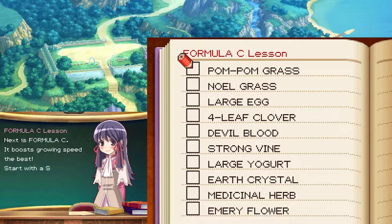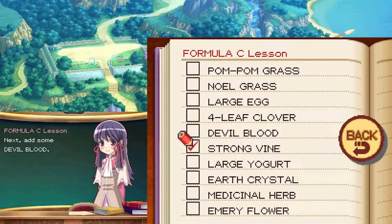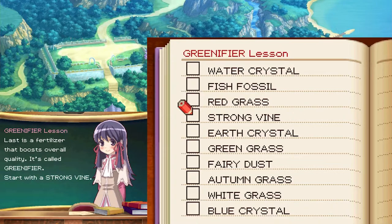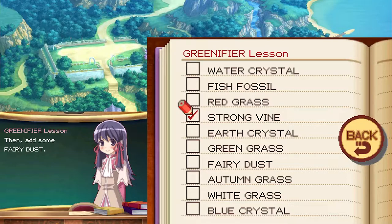Next is formula C — it boosts growing speed the best. Start with a strong vine, then add some devil blood — that's not something we can get. Finally mix it in an earth crystal and it's complete. Last is a fertilizer that boosts overall quality, it's called Greenifier. Start with a strong vine, add some fairy dust, next mix in a water crystal, then add a fish fossil, finally mix in an earth crystal to complete it.